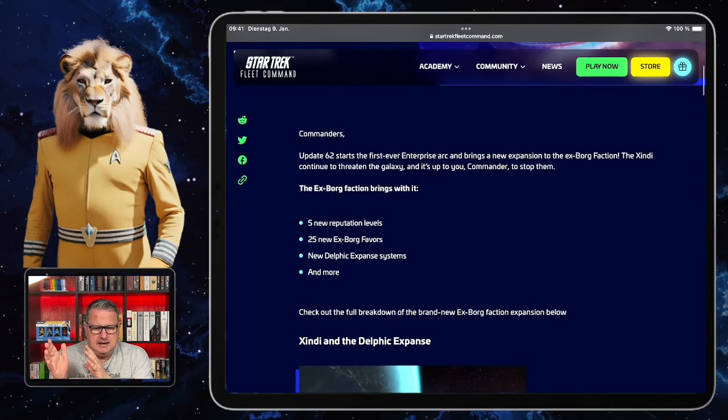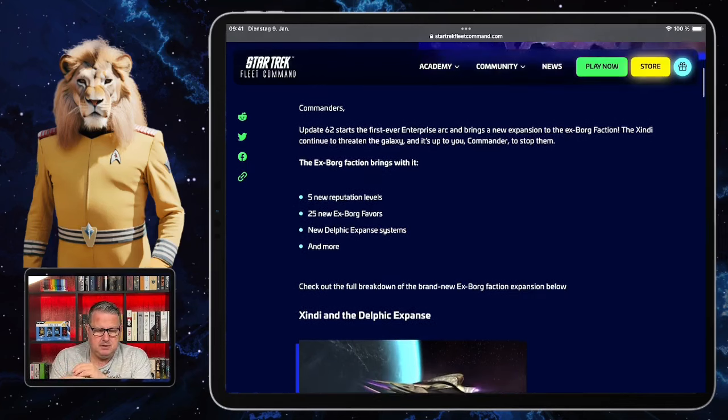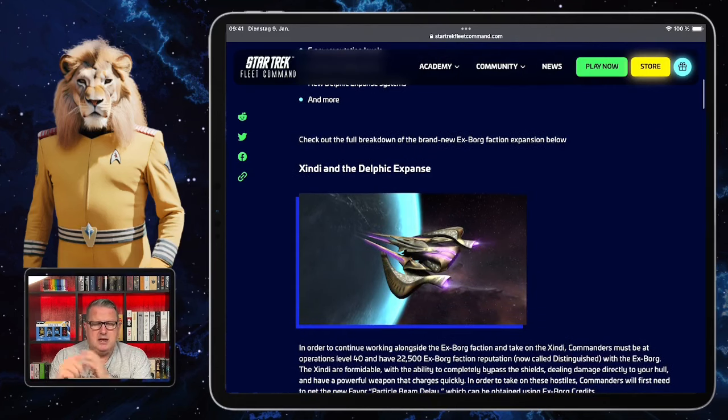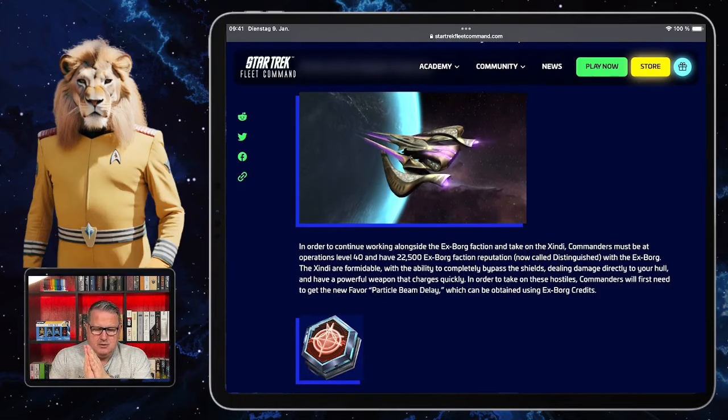They announced the Enterprise arc, and as part of it, an extension of the XBORG Faction. That also brings a new race — the Xindi — and there will be five new reputation levels with the XBORG, 25 new XBORG Favors. There will also be new systems: the Delphic Expanse. You'll remember that was the space where the Enterprise went after the Xindi attacked Earth with their test weapon — and now you'll have to fight the Xindi there.